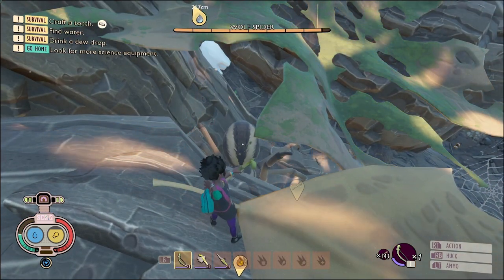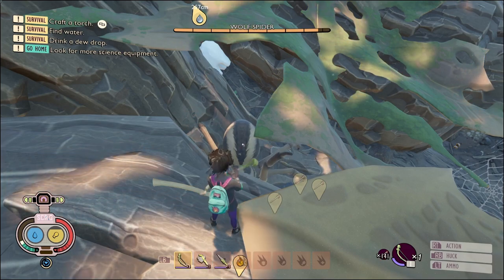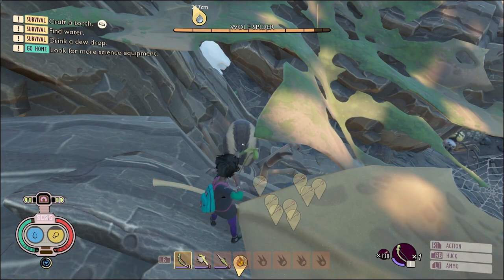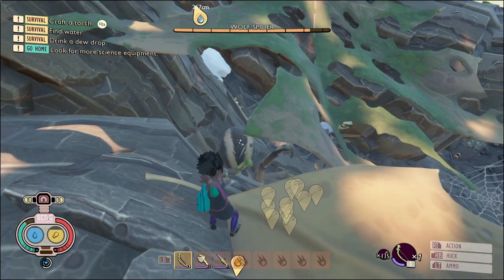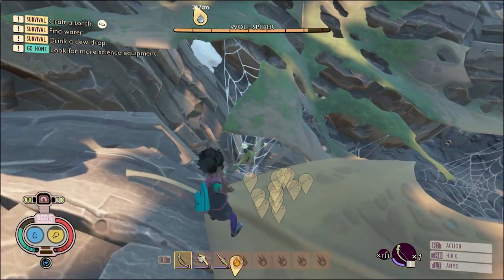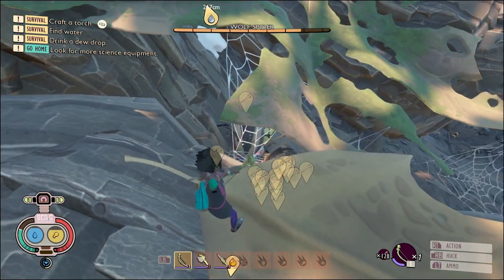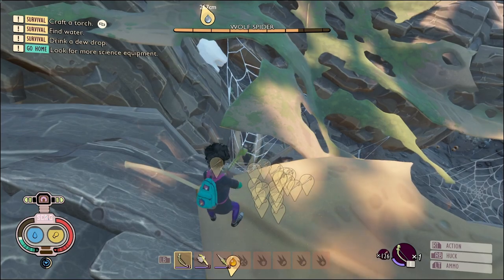I am not a fan of exploiting pathing issues in the game, but for the sake of seeing how quick I could take down a wolf spider I decided this would be the best way to do it. If you're struggling with your first wolf spider takedown, I'm currently working on a video on how to legitimately take one down for the first time. Otherwise you could always cheese the pathing and give this a try.